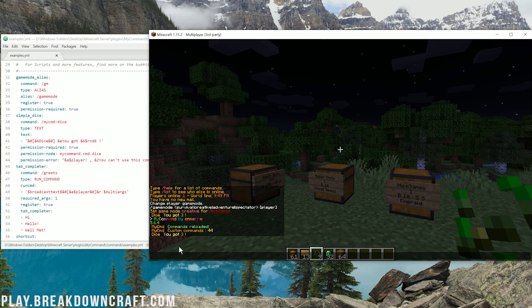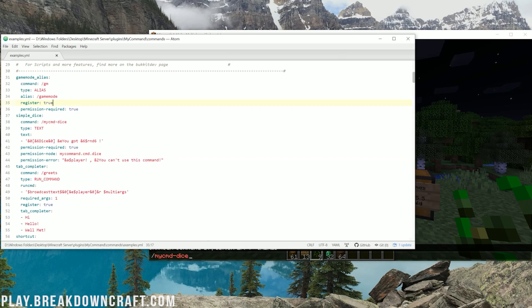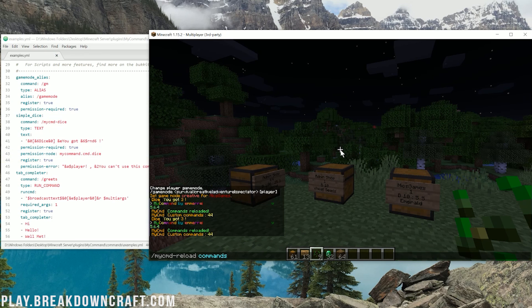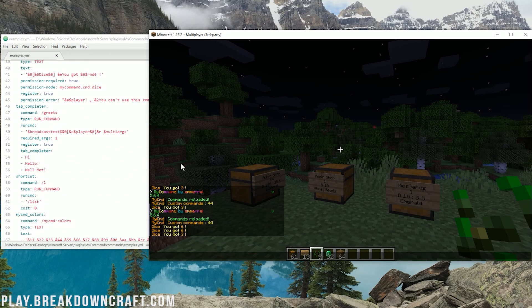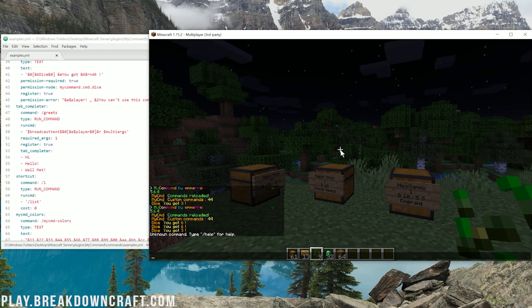Then we do slash mycmd-reload and reload commands. Now if we go ahead and roll that dice command — it's still not blue. The issue is this actually needs a full server restart to work. So once you add in register true, it's going to need a server restart to really work right. That's why it's not pulling up blue. But there are all sorts of different things — for example, doing slash l to run the list command.